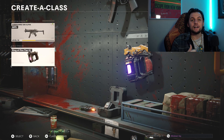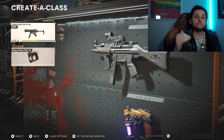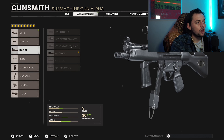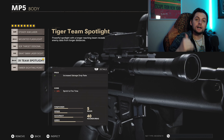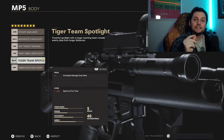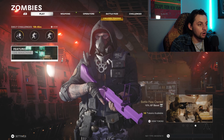As far as the weapon build itself, the one really important thing you want to have on it is the Tiger Team spotlight, because this increases your salvage drop rate. You're gonna need a lot of salvage before round 10 to make sure your weapon is doing as much damage as possible. What you want to do is start up a game in private mode.